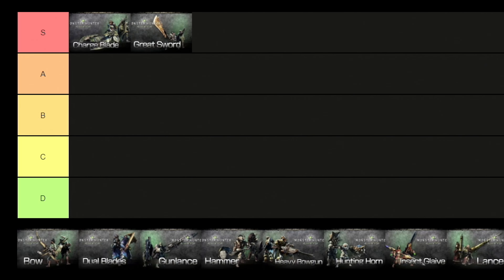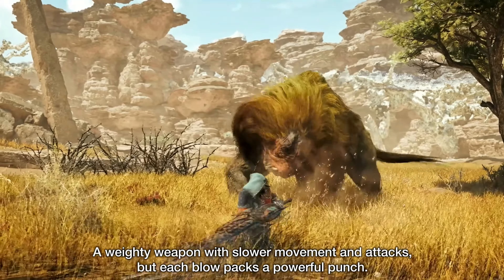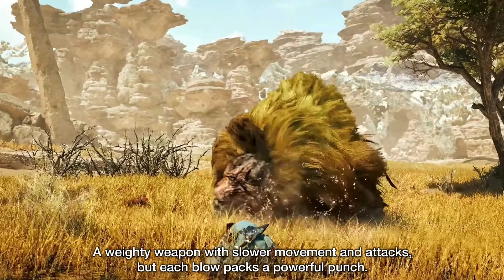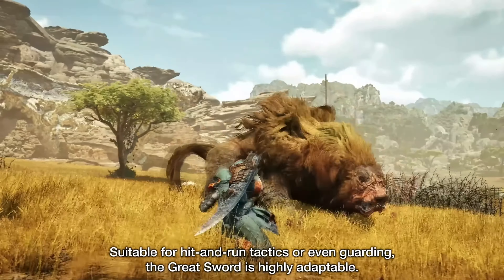For the second weapon we have the Greatsword, and we will place it right in the S tier. This is a slow heavy weapon with massive damage potential — the heavy artillery of melee weapons. While simple at first, the Greatsword requires skill, timing and spacing in order to get the most out of it.